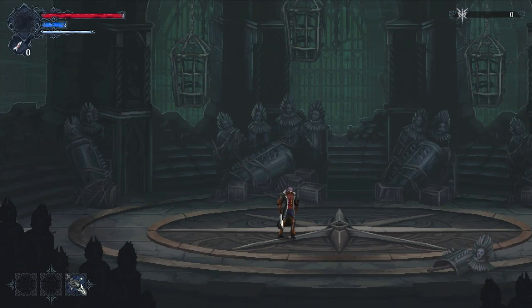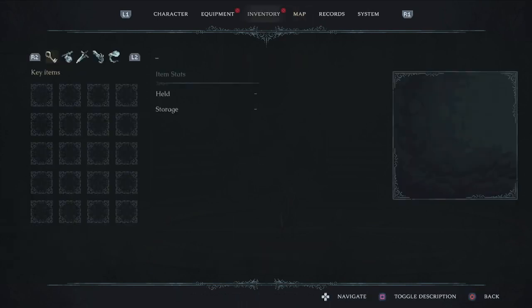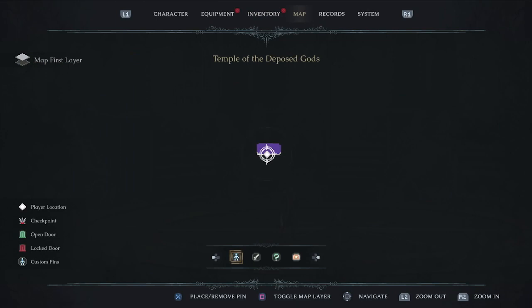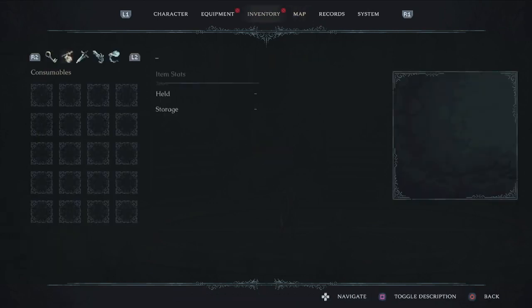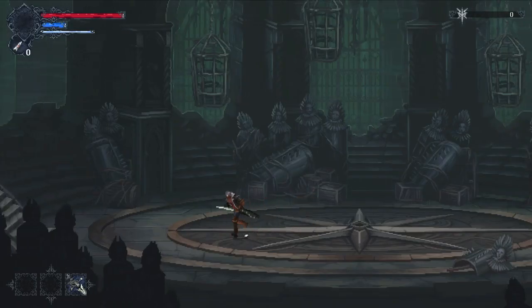R2 is to use a projectile, which we don't have just yet. You also have the map — it's an excellent map with all kinds of functionality; you can place markers and things like that. The inventory shows your weapons, which you can equip: right-hand weapons are melee, left-hand are typically ranged, and then you have items like heals. Stigmas are special items we'll look at in a moment, and charms are passive bonuses.